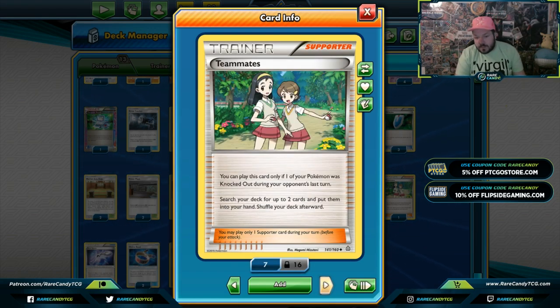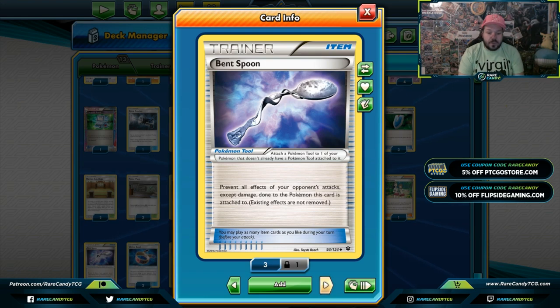Teammates: you can only play this card if one of your Pokemon was knocked out during your opponent's last turn. Searching your deck for any two cards can be absolutely amazing — like a Power Plant and Great Catcher to pull back into the win, or a Strong Energy and a Choice Band for 50 extra damage, or a Fighting Energy and Martial Arts Dojo for extra damage depending on what's in your hand.